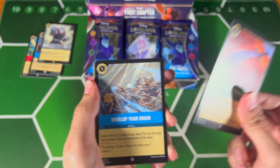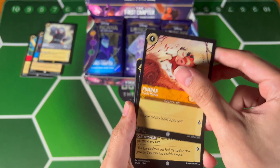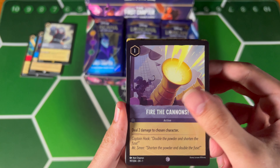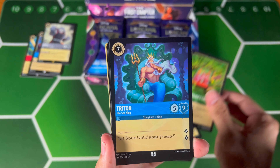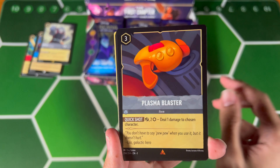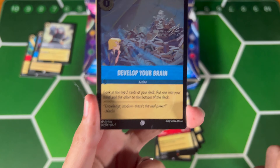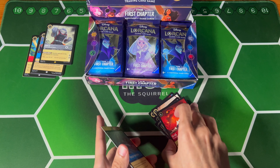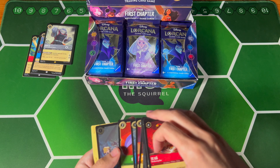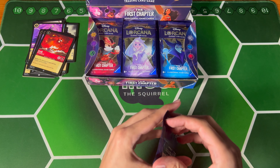Next pack is Scimitar again, that's a little weird. Develop Your Brain — pretty cool card, pretty good card. Boomba, haven't really seen people use it. Mephistopheles — those were pretty used cards. Fire the Cannons, Rafiki, Doctor whatever. Develop Your Brain foil — that's good. I do really like that every pack is a foil, though. That's kind of cool.